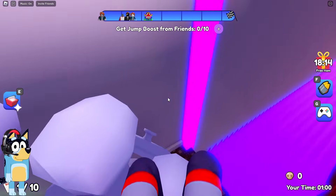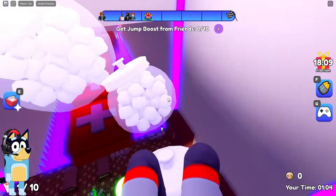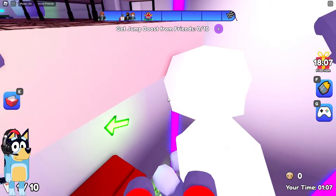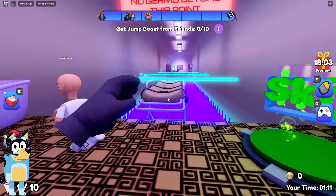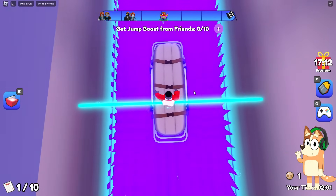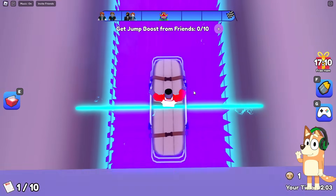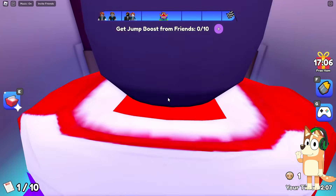By the way, it's very cool that there is a progress bar located at the top. I really like it when game developers add this feature to their games, because with this feature, we know what stage of the game we are currently at. Now we need to overcome this challenge with the help of this giant hospital gurney. The main thing is to jump over these lasers and not fall down.